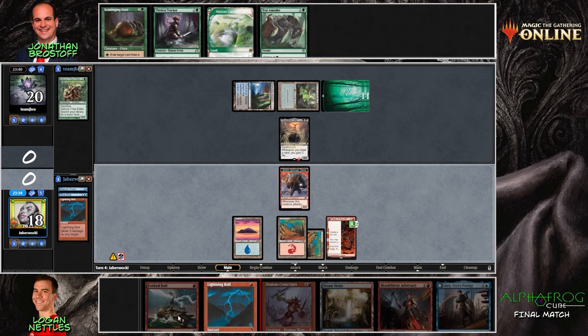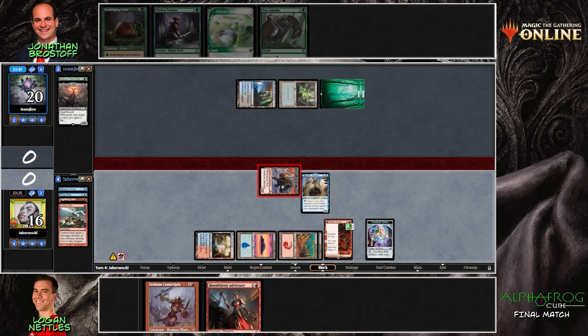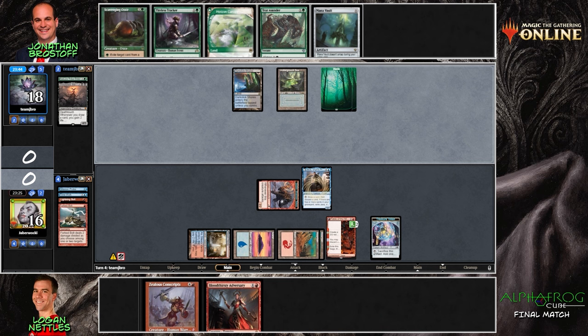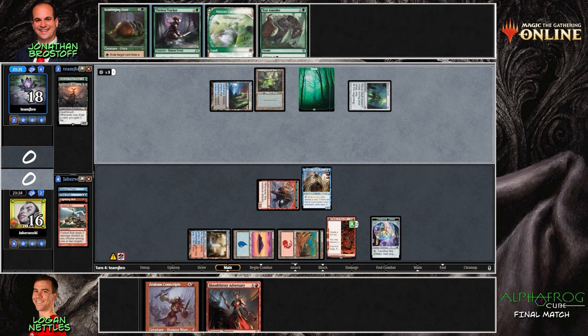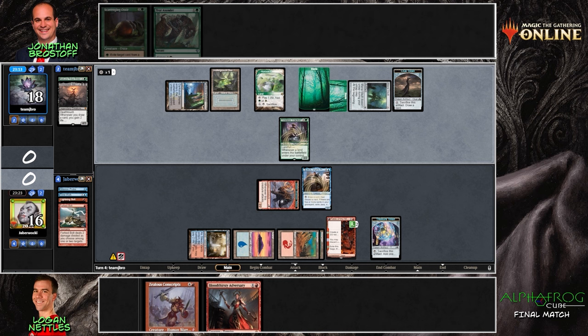He elects not to use the Fable ability, discarding zero cards. His hand has good removal, and he doesn't want to take the damage. Jace is now in play — everything is set up pretty well for Logan. He's got Zealous Conscripts if Jonathan plays a big creature, he's got the Bloodthirsty Adversary if the board is relatively empty, and he can just Time Walk and attack a couple times. Both situations are pretty good.